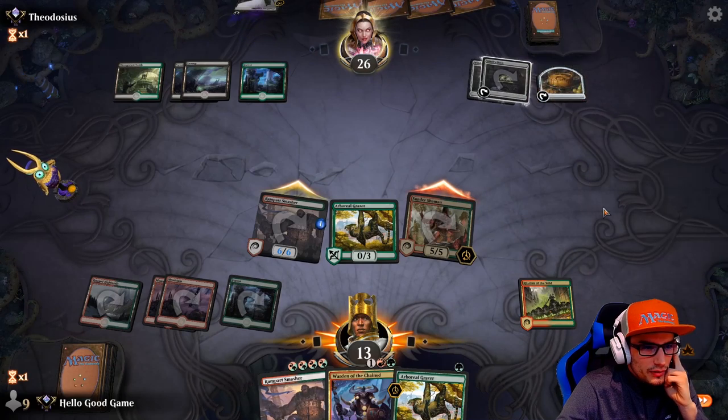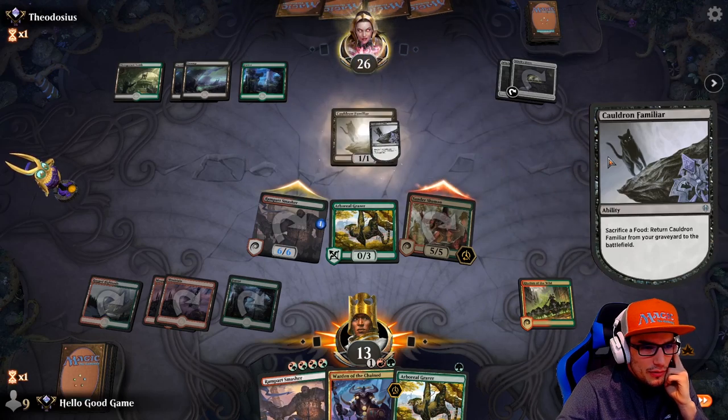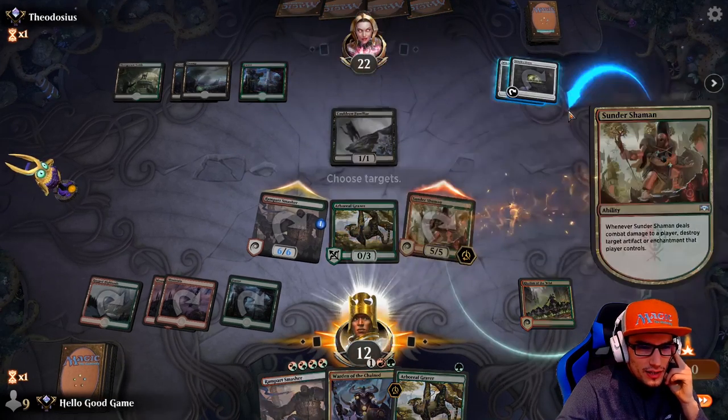All he had to do was chomp block the shaman. Maybe he has removal here? And that's why he blocked the other one? That would be big brain of him. No, we get it. That's awesome.